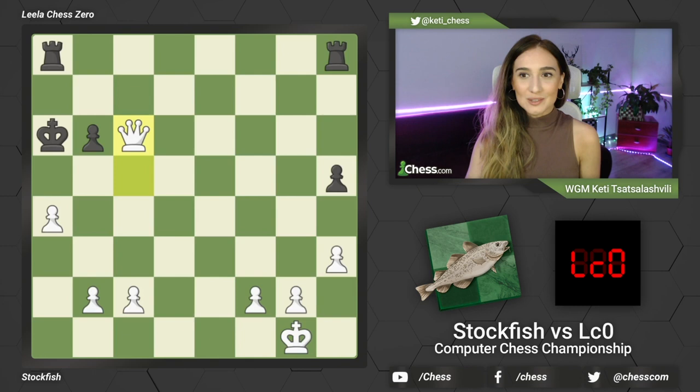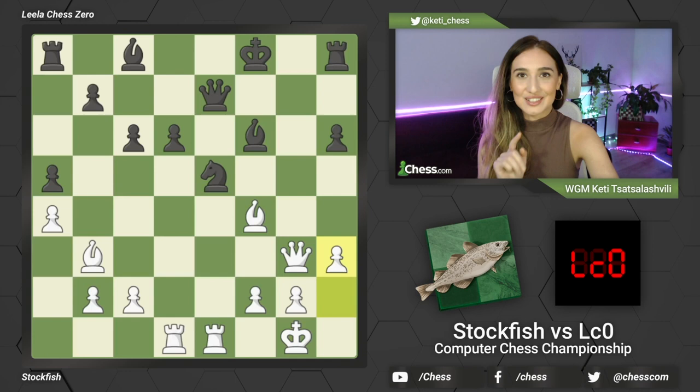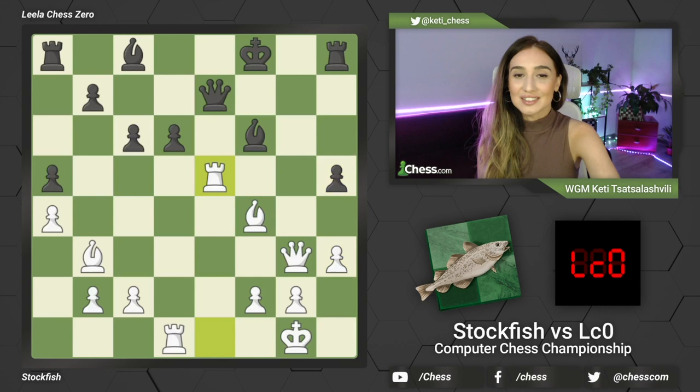So what a beautiful game by Stockfish! We have seen several sacrifices in just one game: starting with a knight sacrifice, then this little beautiful h3 move with a nice idea to save the king and secure the king's position first, then to blow open the center - and now a double rook sacrifice and a bishop sacrifice in the end.